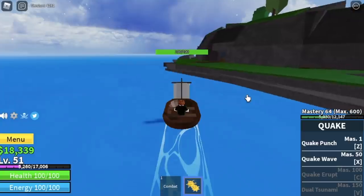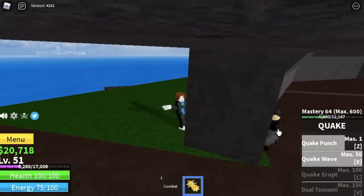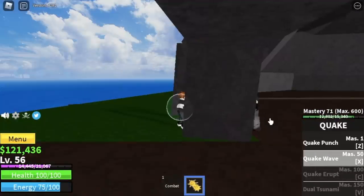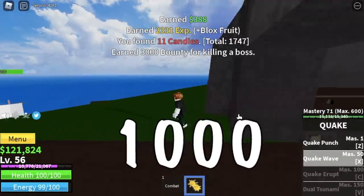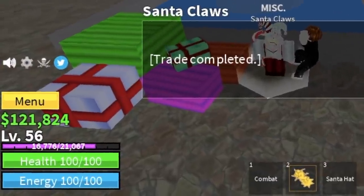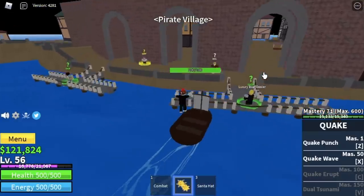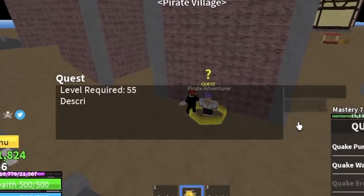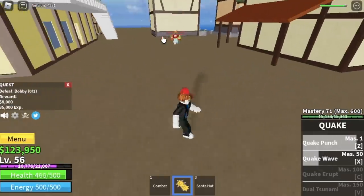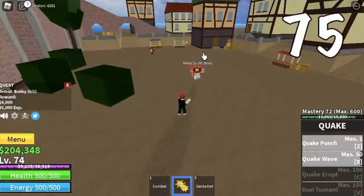Stat check — all in the Blox Fruit. Do you know the mob leader? Just keep on defeating him, or go back to the bandits. The goal here is to get 1,000 candies. Get 1,000 candies, go to the middle town and buy the Santa hat. Moving on, we are now ready to grind Bobby in the pirate village. He's easy to defeat. You can even tank his damage now because we have the Santa hat. Target level here is 75.